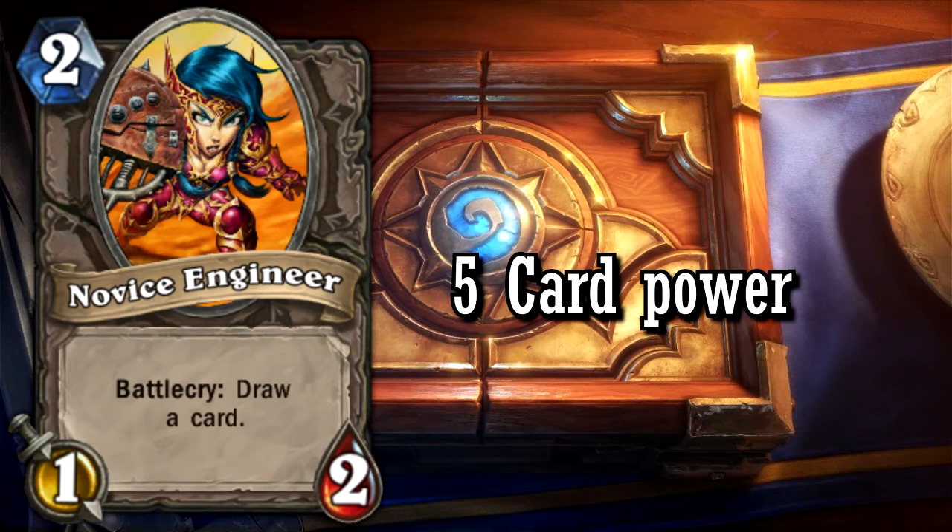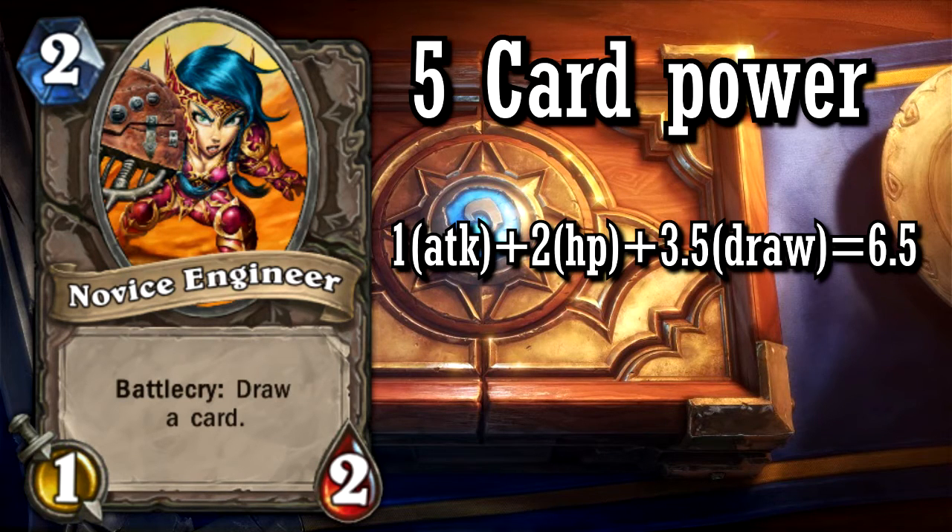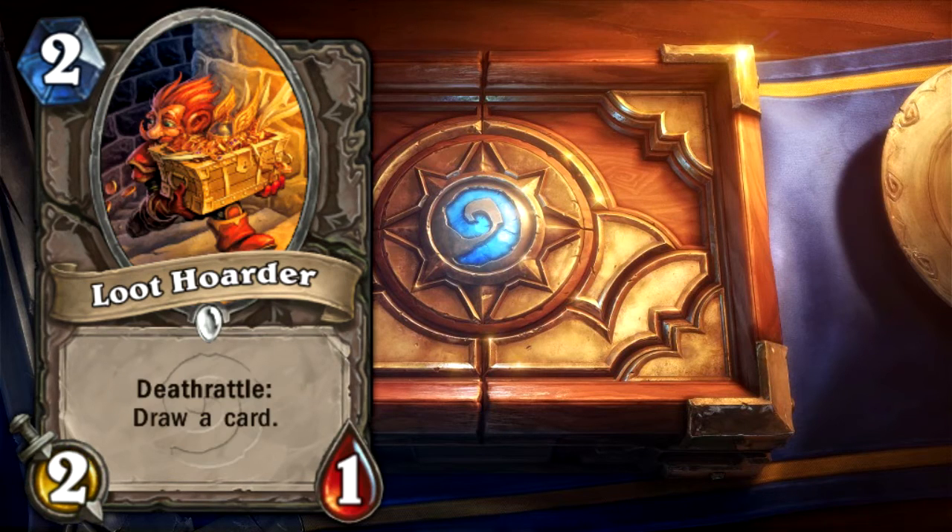Novice Engineer has a card power of 5. She has 1 attack and 2 health for 3 points, plus 3.5 for being able to draw a card, for a total of 6.5 points, making her a really good card. Loot Hoarder has pretty much the same stats as Novice Engineer, except he's a 2-1 and draws a card upon death — both of which are really good cards.